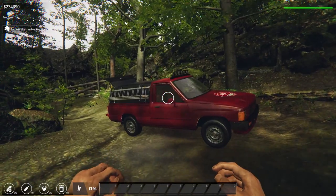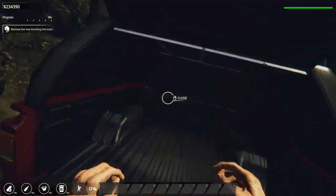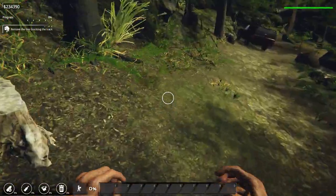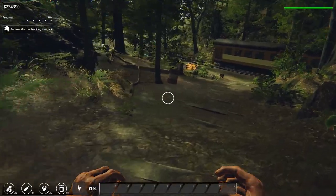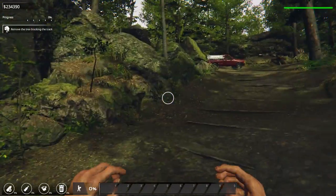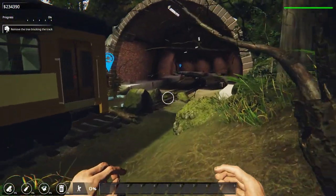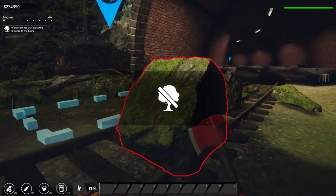Our boy is looking pretty good right now, we got some nice stuff going on. We're trapped — there's a tree blocking the track. Okay, let's get down there then. Oh boy, that is quite the stump.